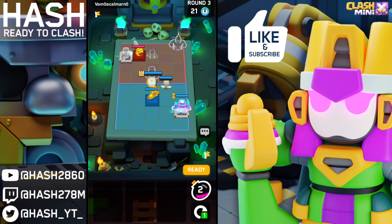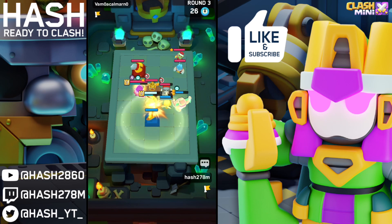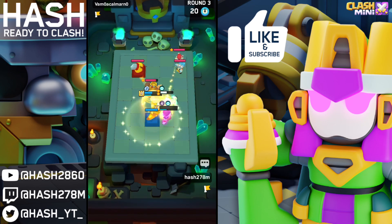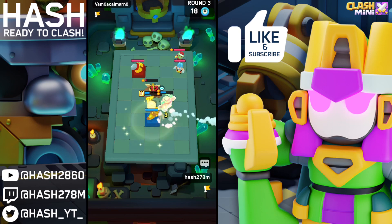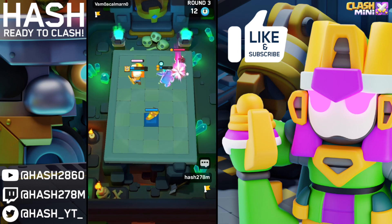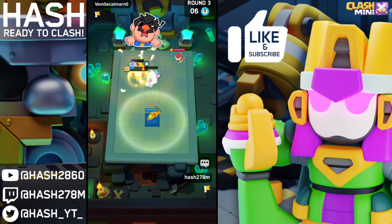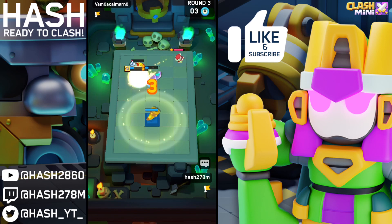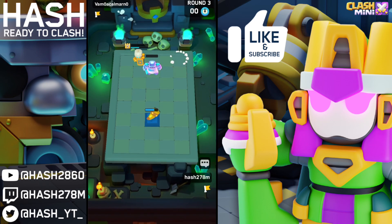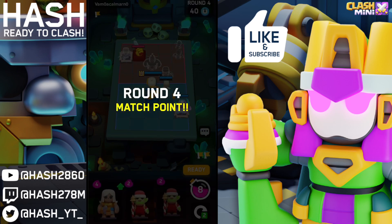I'll move the Battle Healer to the front and we should be good. He got really good value with the Spear Goblin, but the Battle Healer is healing my Pekka back. The first soul of the Countess is down, and the second soul is taken down by the Shield Maiden ability — really clutch. The Pekka shuts down the Ice Wizard. It's a little scary because he could win with the tiebreaker, but one hit, two hits on the Spear Goblin — I'm confident I'll win because the Pekka has six HP from the second soul.